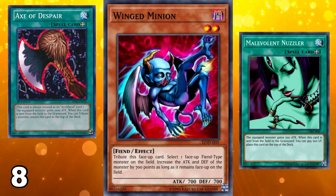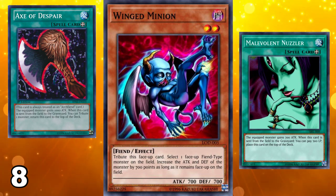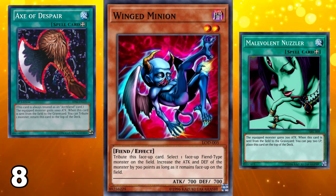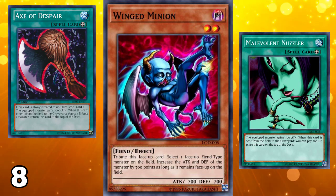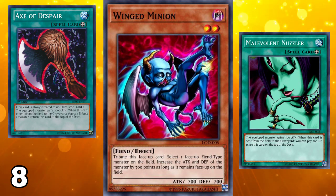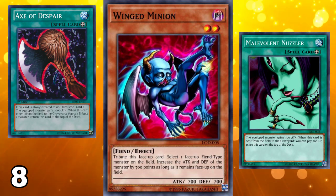Compared to equip spell cards like Malevolent Nuzzler or Ax of Despair that give similar or better attack bonuses, those cards are generally a lot better. Equip spell cards give more than 700 attack and don't require an extra normal summon. If you top-deck a Winged Minion, you have to summon it and then tribute it to generate that attack bonus to your fiend. If you top-deck an Ax of Despair, you simply activate it without using your normal summon. Winged Minion also only works on fiend-type monsters, and it has really bad stats — that's why it's on the number 8 spot.